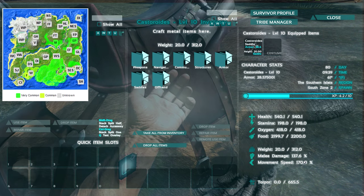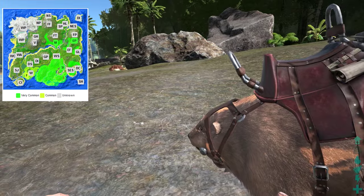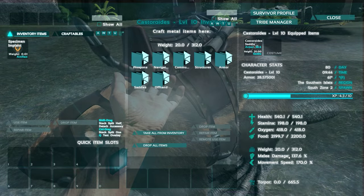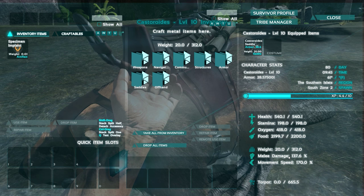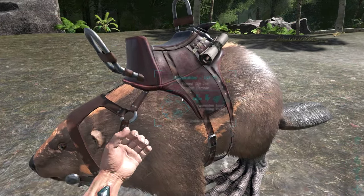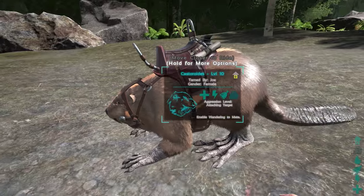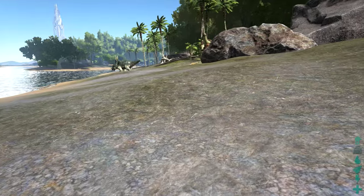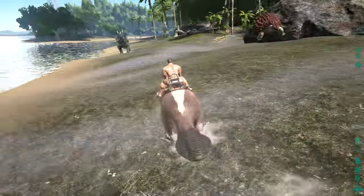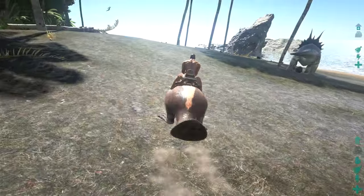Those are some of the locations where it can be found. Once found, you go ahead and tame it like any other - just knock it out with some torpor. It does have a very quick torpor drop, kind of like the Gallimimus. For a level 10, it had 660 torpor, so it's not too high. In terms of speed, they're relatively fast, but they're no Gallimimus - they won't outrun you when you're trying to trank them.